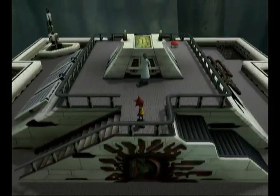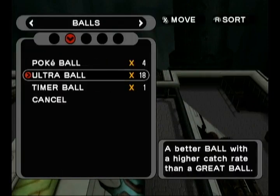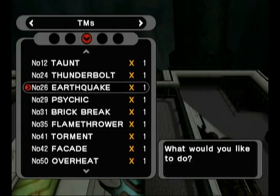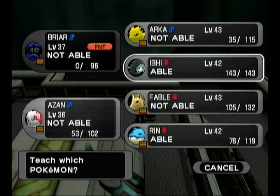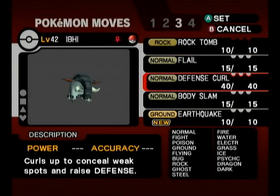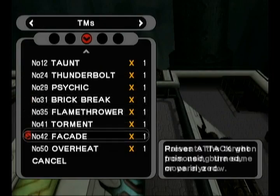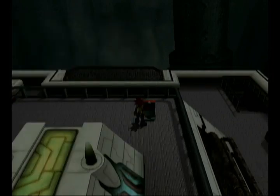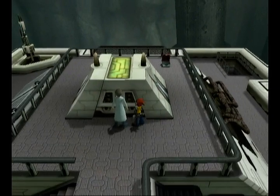Anyway, we can head on up. There's an item box — screw you, Mr. Scientist, I want the item. TM-26, this is Earthquake, this is awesome, this is going straight on Ebby. Not sure why Rin can learn it, but it's much more useful on Ebby for devastating things. Don't really need Defense Curl since I got rid of Rollout. And that I think is going to be most of the moveset shenanigans we're going to be having.